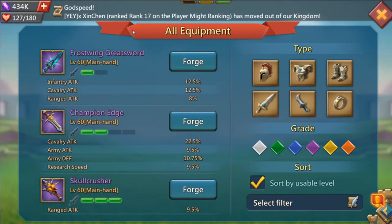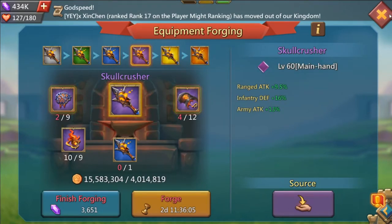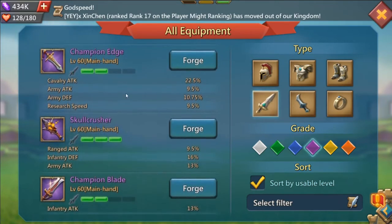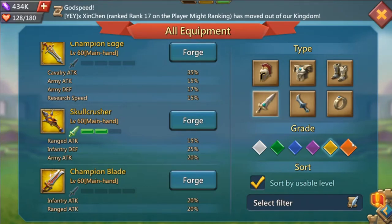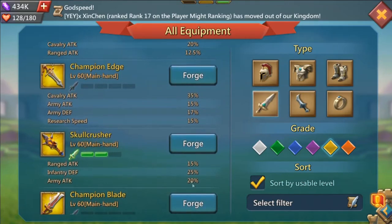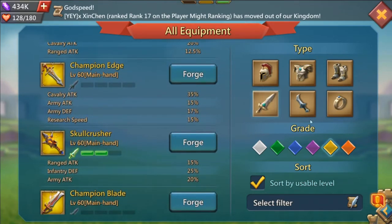For main hand, the Frost Ring Greatsword is one of the best — not the best, but one of the best — because it's the cheapest to level up. It's the only piece I have at mythic grade. The other option is the Skull Crusher, which uses a lot more rare drops and comes from Heldrider. Heldrider is easy to kill, but getting enough brains for it is the hard part. The Skull Crusher does give army attack which makes it very strong, but a mythic Frost Ring Greatsword still comes out ahead. You can work on both at the same time without hindering yourself.